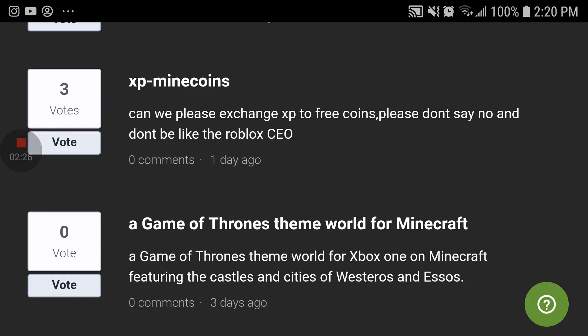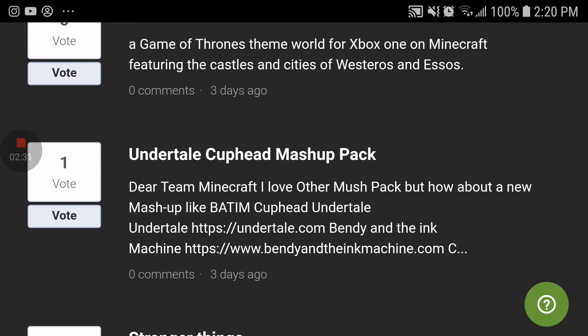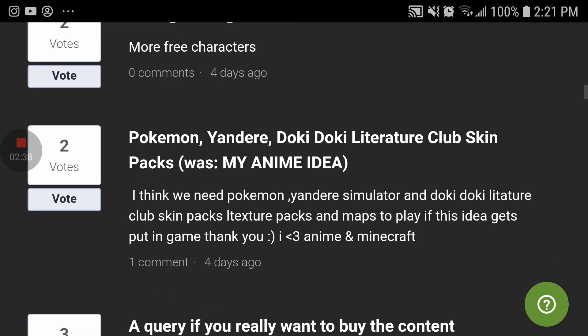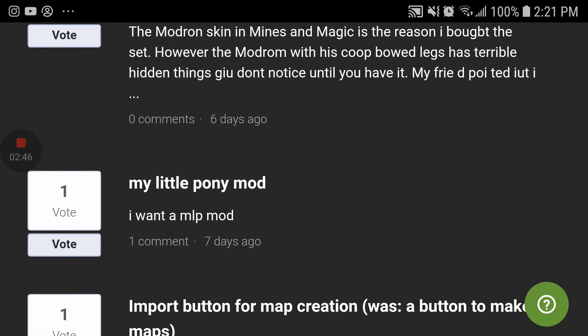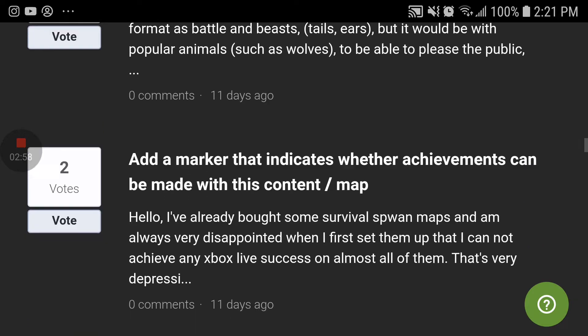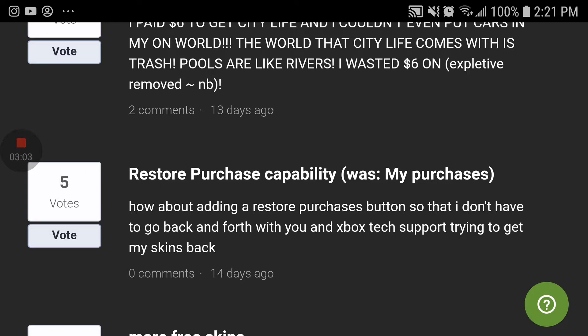Game of Thrones theme world of Minecraft — that should be a mashup. Undertale Cuphead mashup pack. Stranger Things, more characters. Dragon Ball Z skin pack — that would be cool even though I don't even watch Dragon Ball Z. My Little Pony mod. Ammo skin pack.